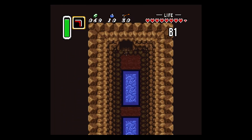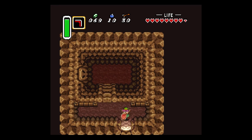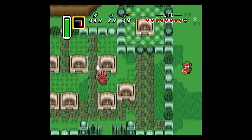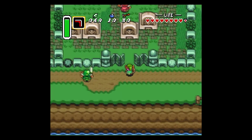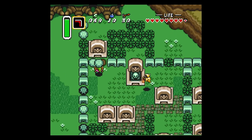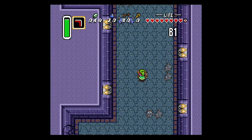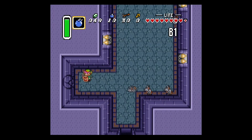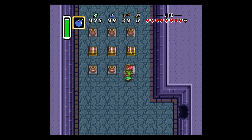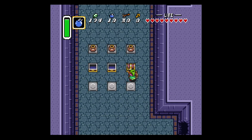I think this is just a fairy fountain — yeah, that's what it was, completely worthless. But yeah, if you use the magic powder on the bubble, it basically turns into a fairy, which is very useful. There's a secret here where you get a chest — you get some bombs, 200 rupees and 10 bombs — but that's really all. Not a big secret to be honest.